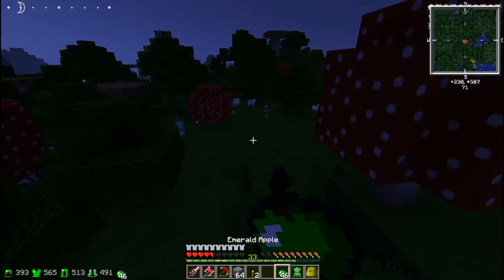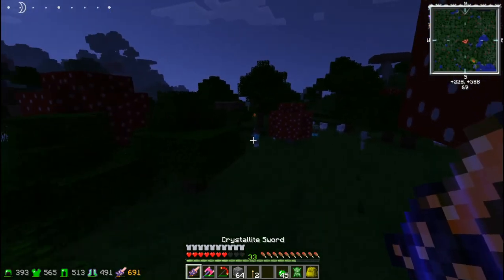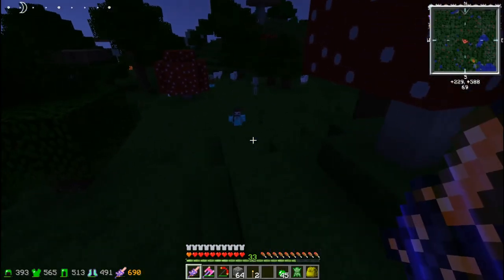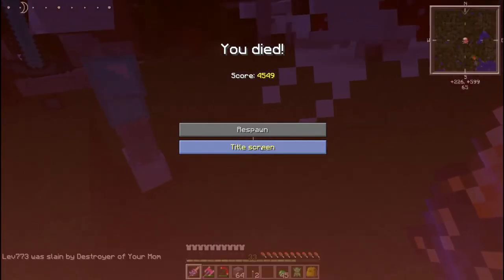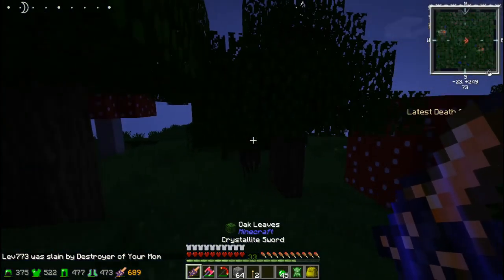Блин, я испугался, если честно. Это кто — зомби или скелет? Скелет, отлично. Сколько у него хп? Боюсь подходить. Я вздохнул. Опа — я заспавнился в этом биоме, и я портала не вижу. Вот это мне не нравится.